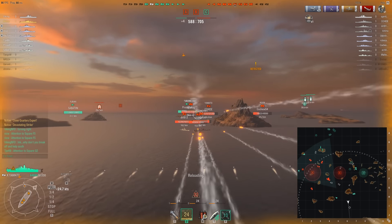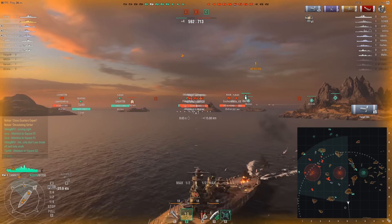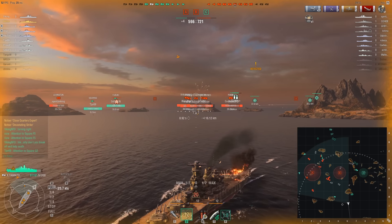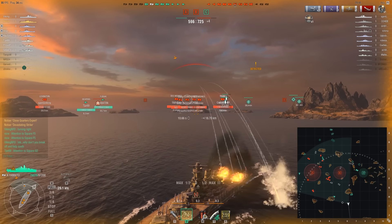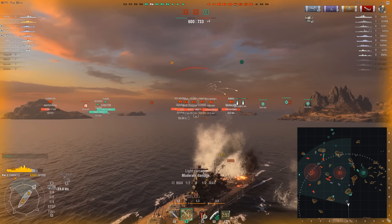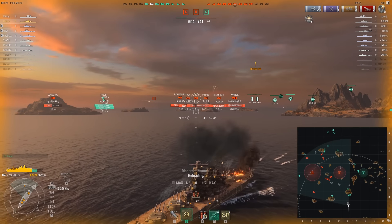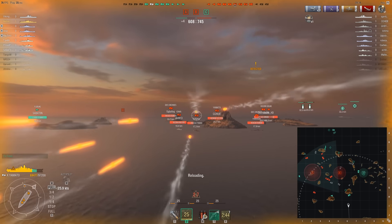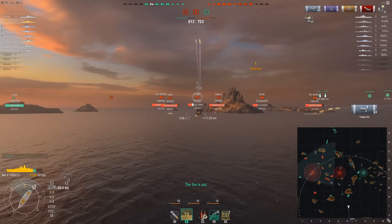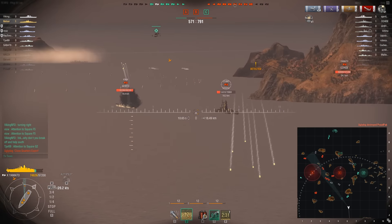I'm going to try to continue the powerful damage output on the Izumo. Not as good as I would have liked. But it looks like they're going to have torpedoes, and torpedoes could turn the tide in that engagement. We have two friendly destroyers that have headed out towards the enemy aircraft carrier — they want to take him out. So I'm sort of by myself right now and have got to be careful. 7,500 points of damage, three shells out of nine make contact — I'll take that.